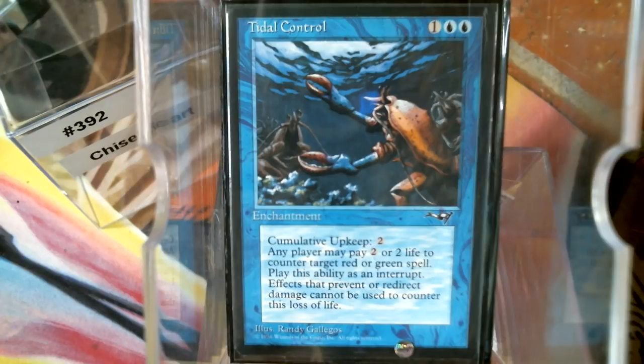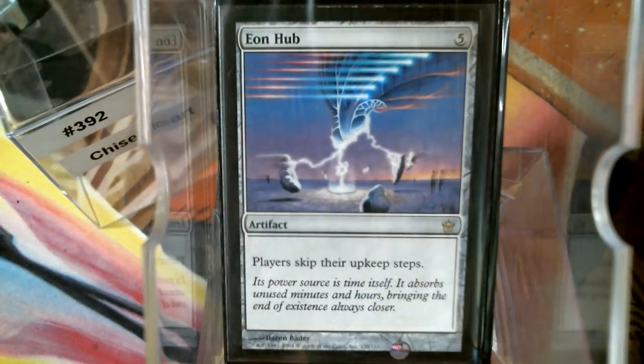I looked at this and said, given such a high concentration of cumulative upkeep cards, maybe I should run an Eon Hub just in case. It's almost a nombo with our commander, but we have enough other counter sources, and quite frankly if we've got Eon Hub and we're doing the Reality Twist thing, I probably don't need my 4/4 commander — I've probably already got things locked up.